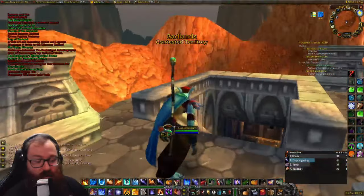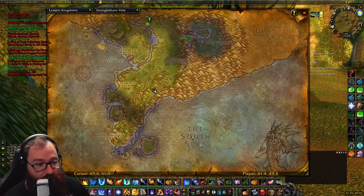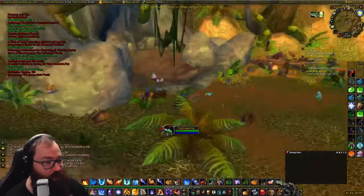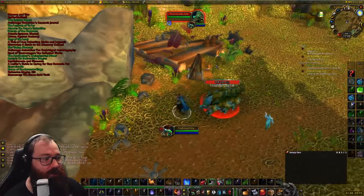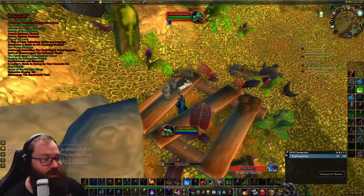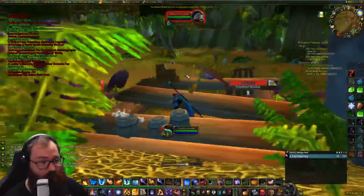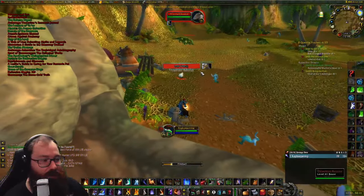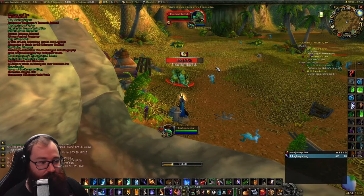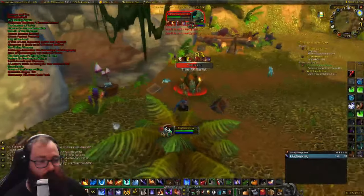The last Phase 2 book is in Stranglethorn Vale at coordinates 41, 49 in this basilisk area. The scroll could be in the cave but it's actually right here at this broken-down structure. Be very careful — these basilisks are level 41, so I'd highly recommend being max level to do this. After grabbing it, we head to Swamp of Sorrows for the very last book for Spell Power.